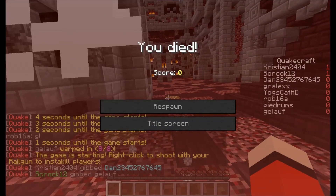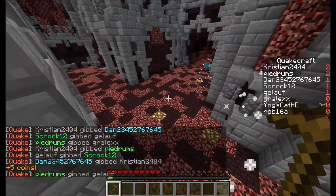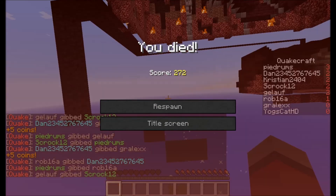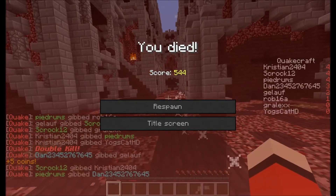If you don't know how QuakeCraft works, you basically right-click and you shoot people like that. There we go — I got 10 coins that round. I'm gonna get you... nope. There we go.